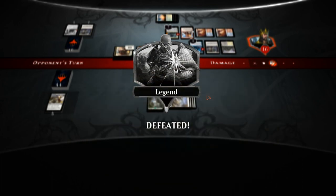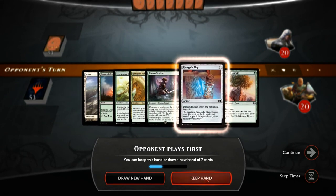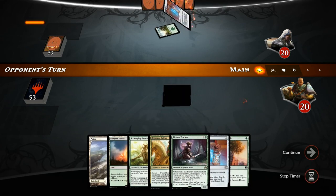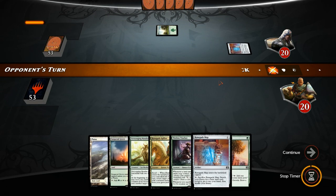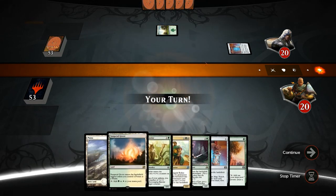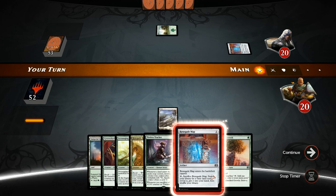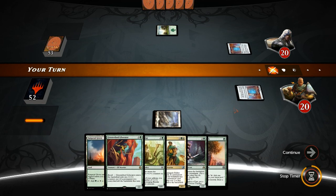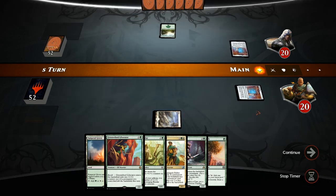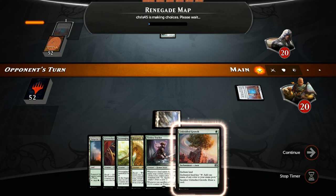Oh well — at least our opponent got to kill us pretty quickly. On to the next one. Our opener looks quite good: lots of cheap revolt enablers and some good payoff cards. Opponent with a turn-one Renegade Map — we're probably going to do the same here. It's either that or a tapped Grove. Now that we picked up the Liberator, I think it's easy to just play the Map next turn, sacrifice it, and then play the Liberator. The only question is do we get a swamp with the Renegade Map or another forest.